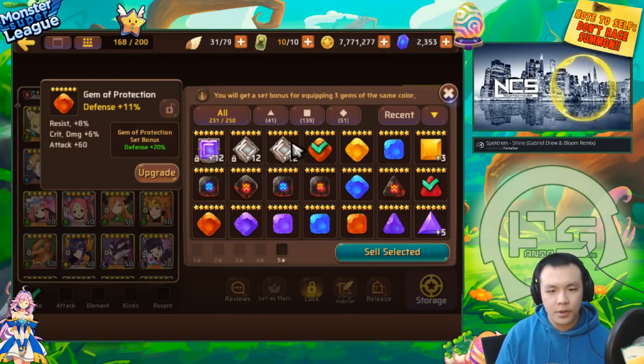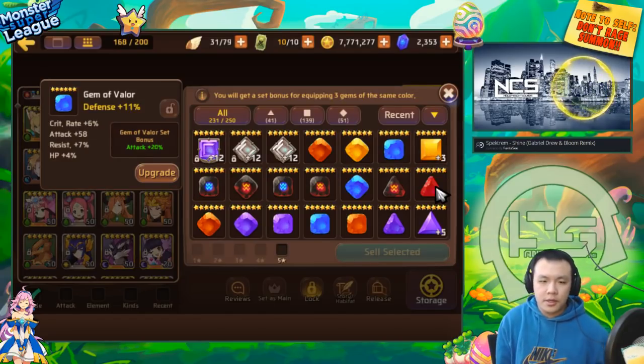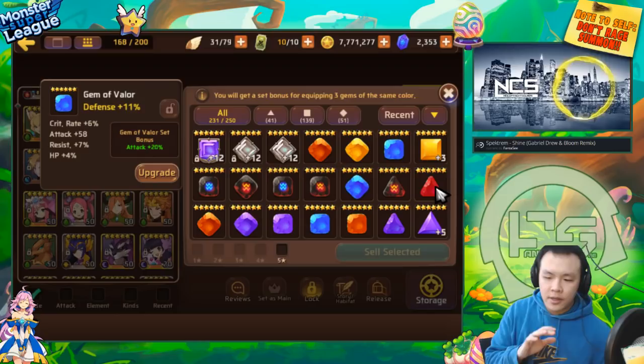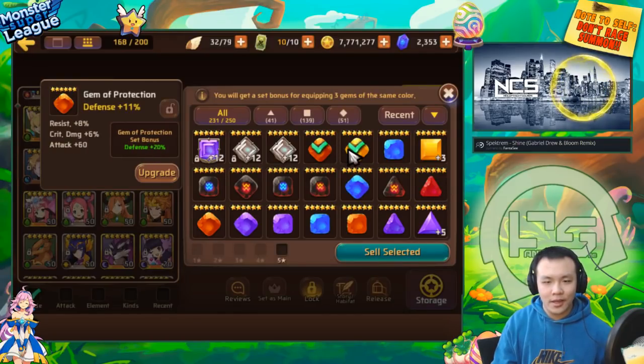I would say the easiest gem sets to use are probably intuition and conviction for most pvp monsters. For PvE, sets like protection, life, and valor that give flat stats are pretty nice for titan monsters because if you happen to have three gems in a set, it's basically a 20% bonus attack or 20% bonus HP for free. It's pretty nice to put those sets together at end game if you have a lot of gems.